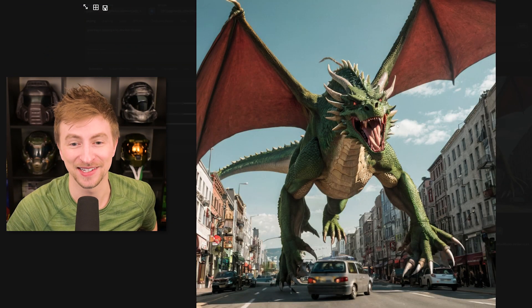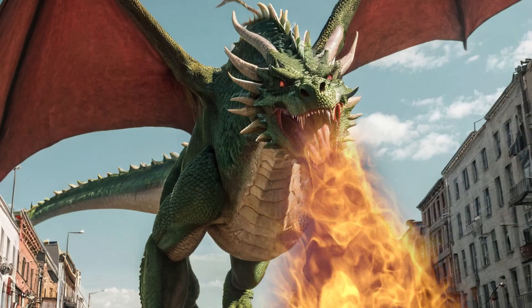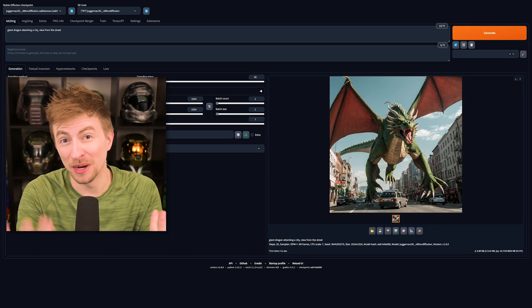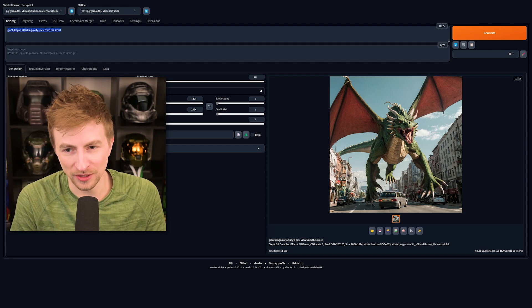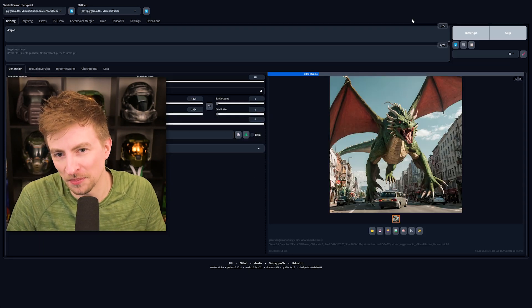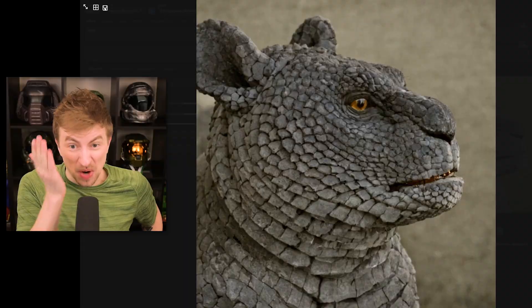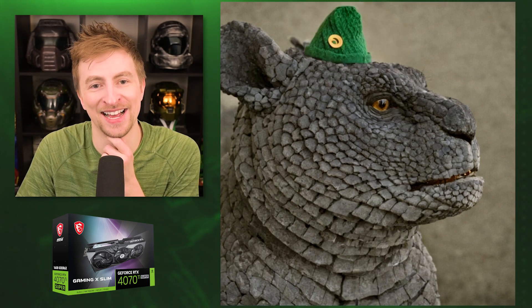I just wanted to show you this — this is what I had as a test in the background. Giant dragon attacking a city, view from the street. Because MSI's branding is all about dragons, I figured that's what we do. Let's make some dragon stuff. What if I just type 'dragon'? Just for giggles, see what comes up. It needs something — hang on, in Paint. What's it need? A funny hat? There you go, just a little funny hat. This might not work first try... That's... is this a bear? It's like a bear-lion-dragon-lizard-koala. He's got some horns now.